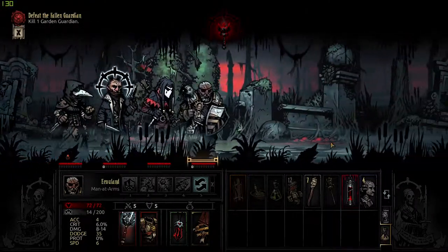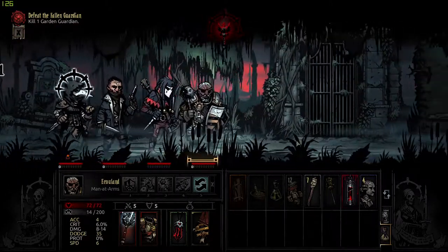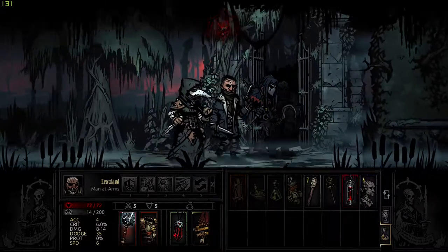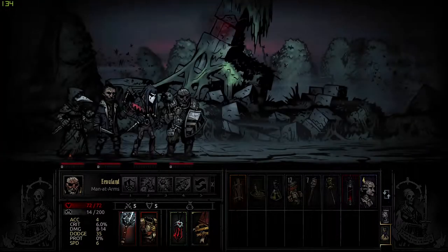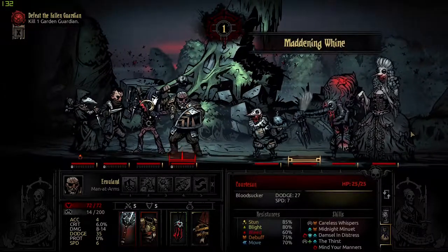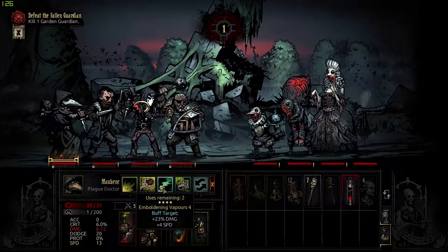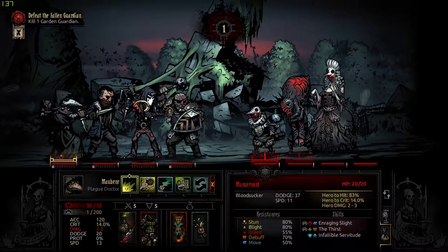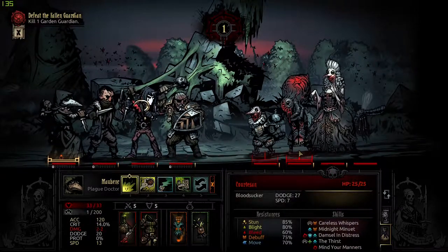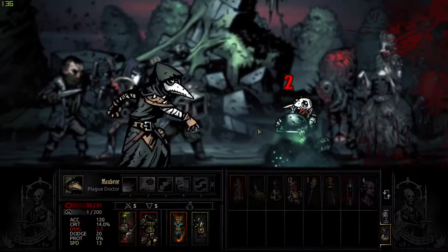The more you ignore the exhausting boss maps — which involve probably a hundred rooms each — the more bloodsuckers you'll end up having to face. Before too long, no matter what level, your adventurers will be diseased blood-craving lunatics, refusing to act, stabbing others for a taste of blood, and generally acting like the insane band of weirdos they usually are, but amped up on drugs.